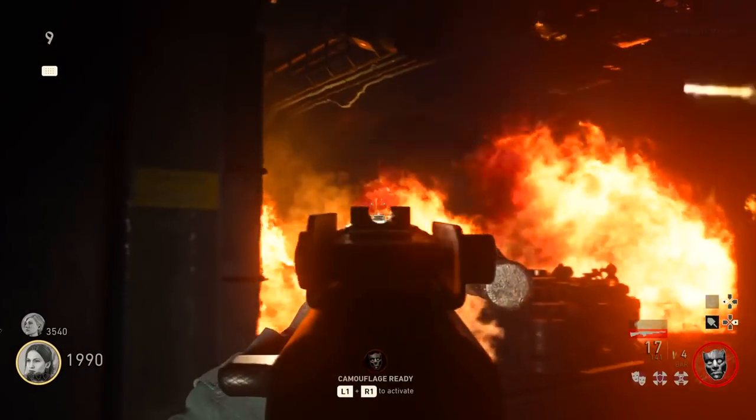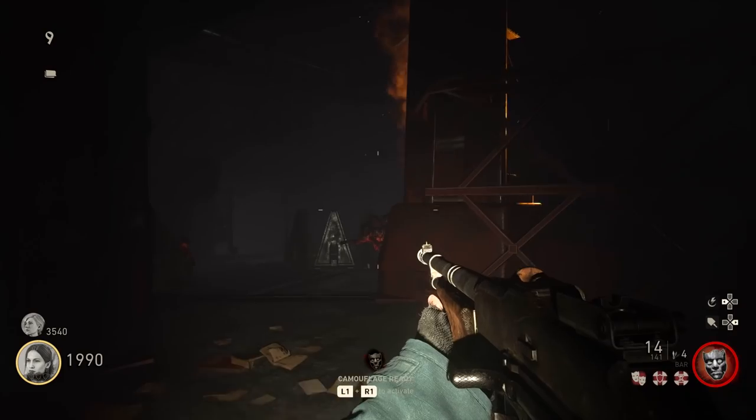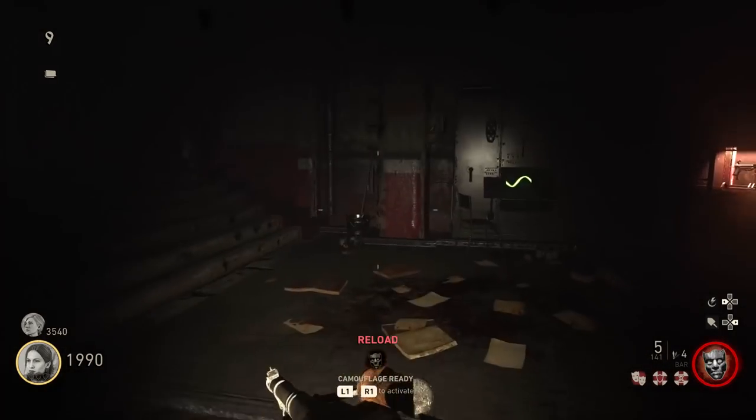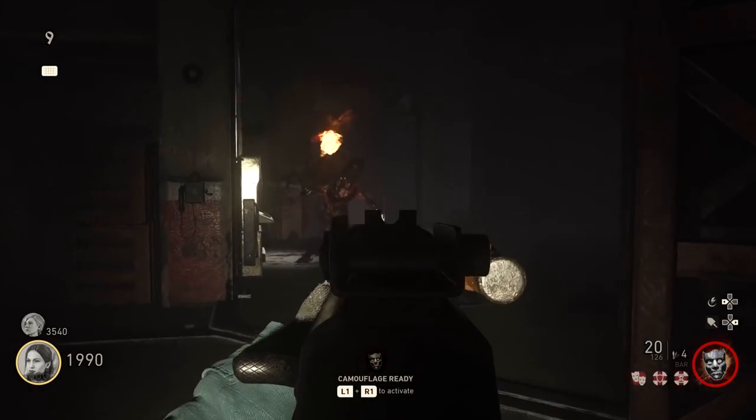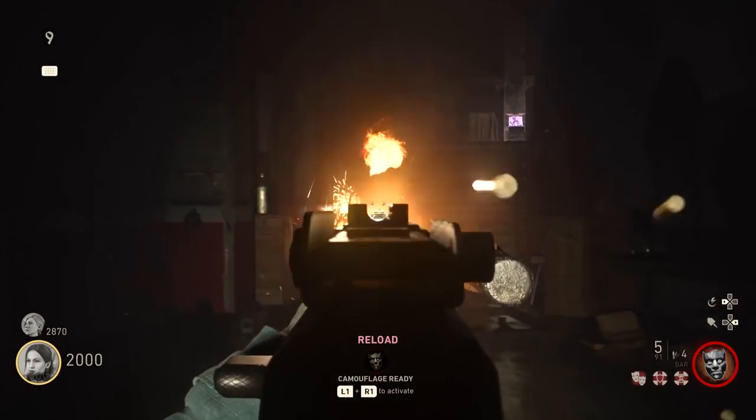However, when you get back there, there's going to be a big ol' flame boy waiting to torch you up. So beware. Take your time killing it — it's not a big deal if you want to run away and leave the command room and take it upstairs or something, where you've got a bit more space to run around.